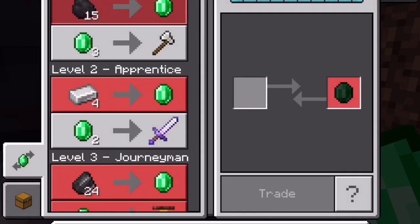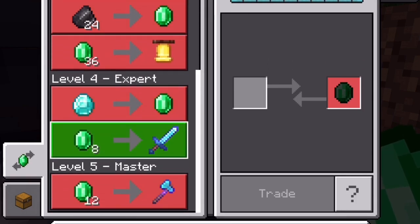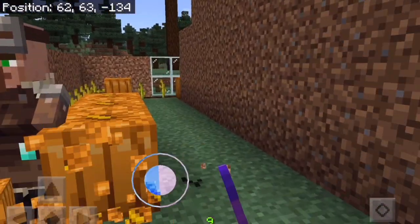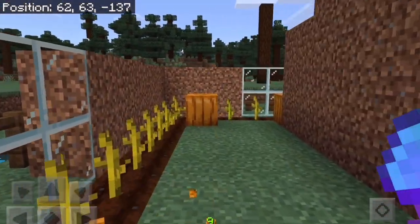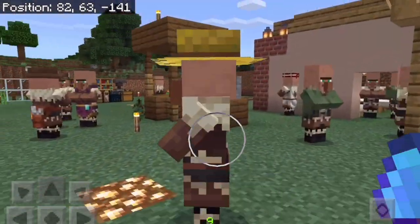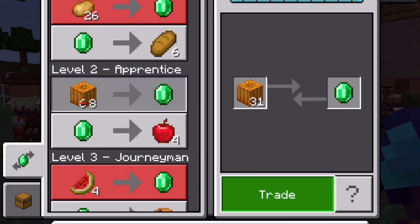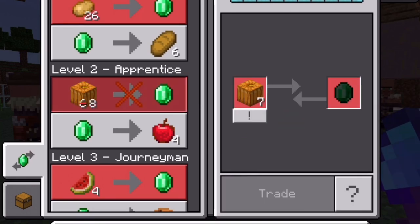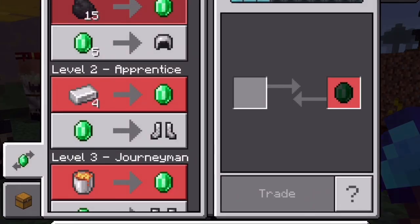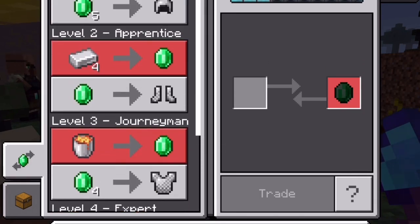This is what a toolsmith sells. I harvest pumpkins, which I then sell to a farmer to get the emeralds. I brought these villagers from another village, and you can use these to buy armor, food, and all kinds of things.